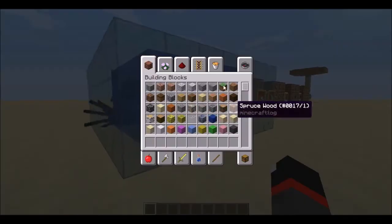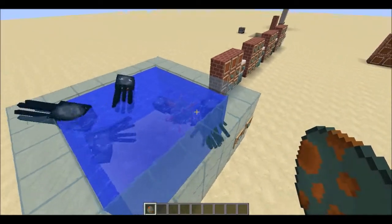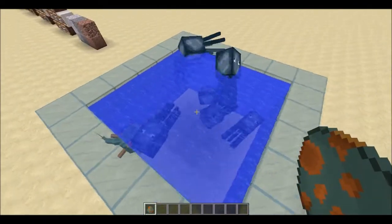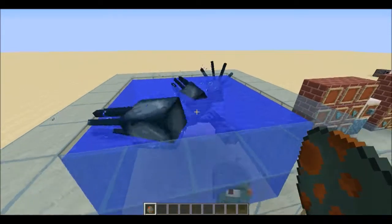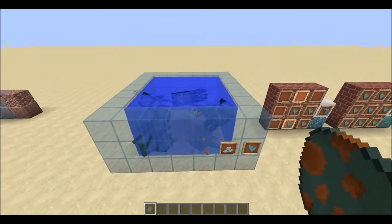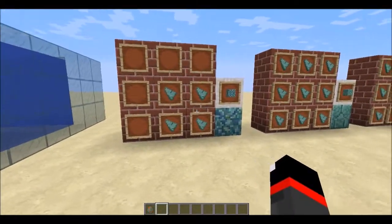There's a new mob found in the water around ocean monuments. These things are called guardians — they're badass little cyclops water creatures who shoot laser beams out of their eyes, kill squids, and also damage players for 2.5 hearts in normal mode.